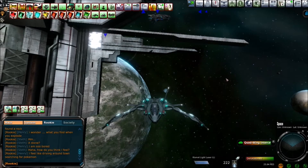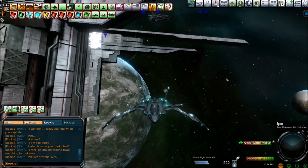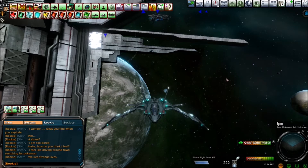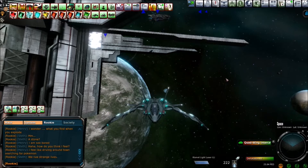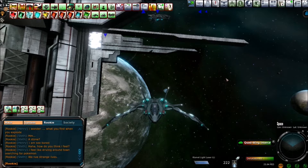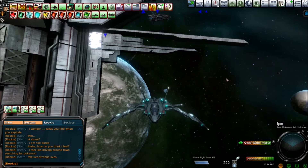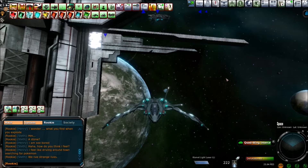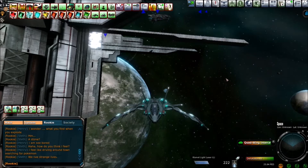Hey, what is up guys, it's Delusionist here from Zanexin.com and we've got ourselves a quad-wing interceptor — a very cool spacecraft, basically like a space fighter jet. I've been saving up for this — it's a limited item and I know I'm breaking my own rules buying limited items, but I wanted to make a really cool video. We're gonna go into space and level up some space piloting skills by taking down some of the weird monsters lurking around out there.